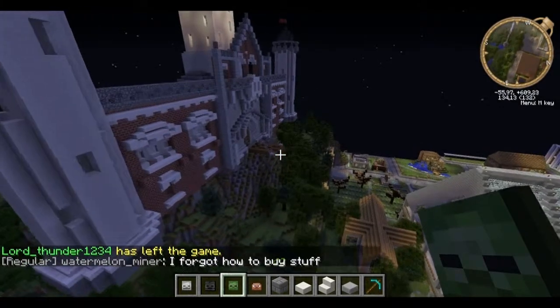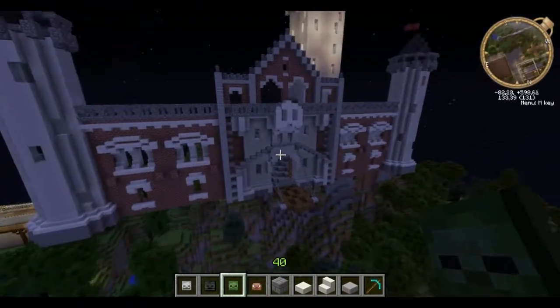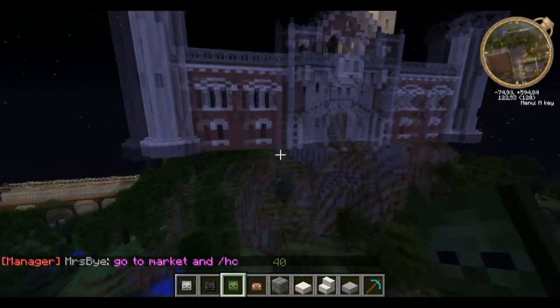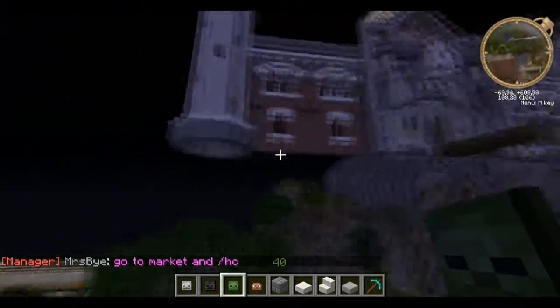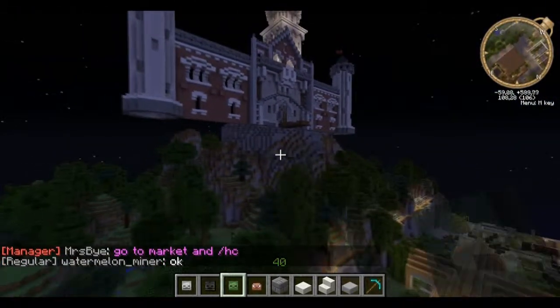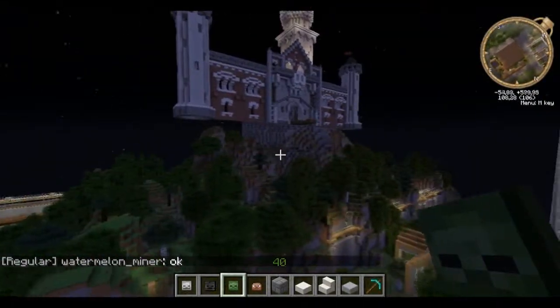Sorry, I'm back — I got a phone call. So we have the front wall, but it's kind of floating up there, so I'm going to have to world edit a mountain underneath it. It's going to be a bigger mountain than that because whoever made it — it's kind of too small for me.